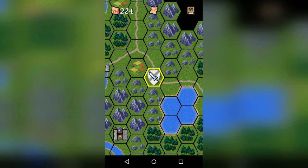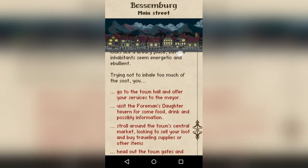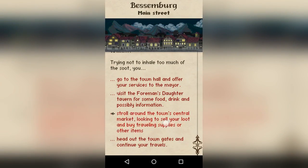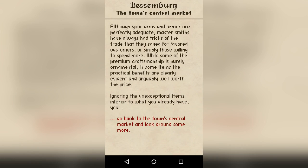I just wanted to show you guys that. You can come up here to Bessenberg and go to the armor stalls — I believe is what it's called — go to the Central Market, browse the armor stalls. I've already purchased all the upgrades, but you want to go to Bessenberg and buy some composite bows for your team of archers.